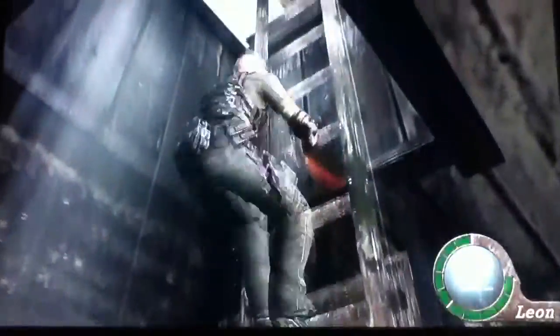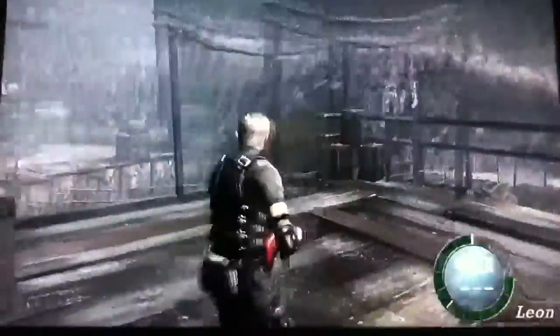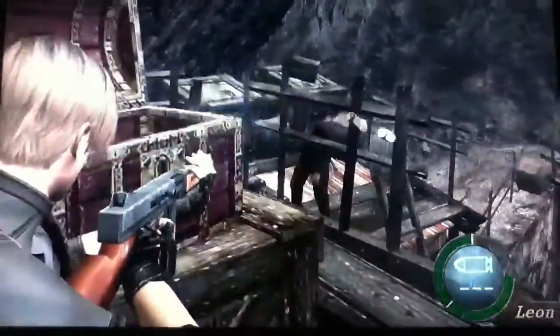Now, do not forget about the ammo in this area, but I just want to get out of this place and head to the next part. There are two chests — there's this chest and another chest around the area. This is the right piece, and you have to find all of them.